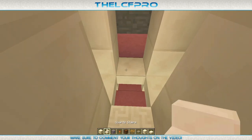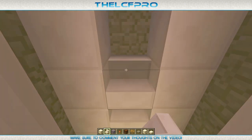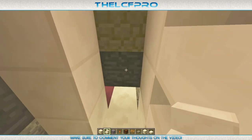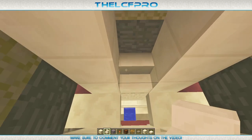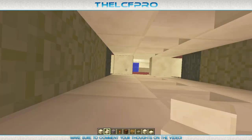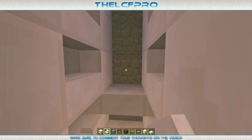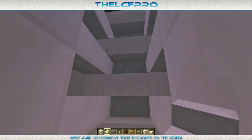This line over here is basically the line where we want to have the quartz stairs like this. You've got to make sure that they're not going to be placed upside down because that's the most important thing. The sides are going to be upside down. So the one right in front — this one over here — also needs to be like this. I think it's easier if I build it like this. The side ones are actually going to be upside down.